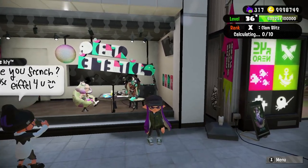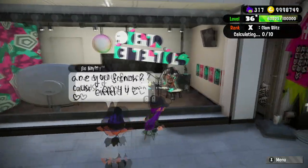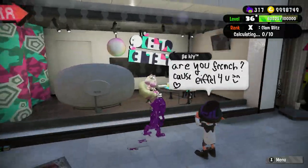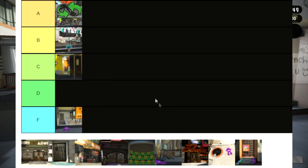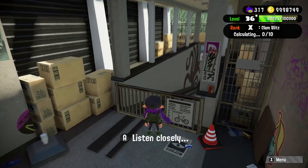Anything could be a door if you really wanted to, right? So if we just take away this big pane of glass, we might be able to say hi to our friends Pearl and Marina. So I'm giving this glass a B — is it a door? Not yet.